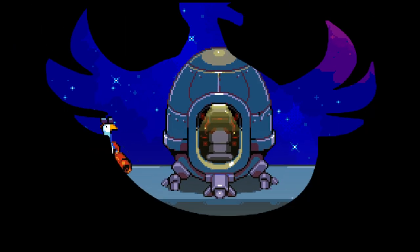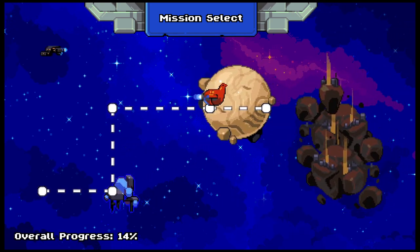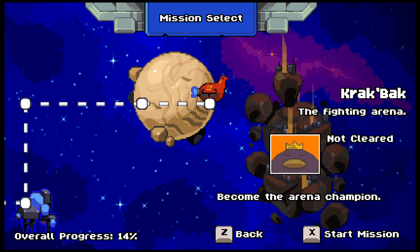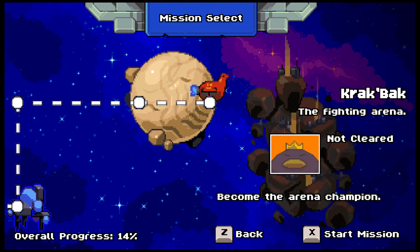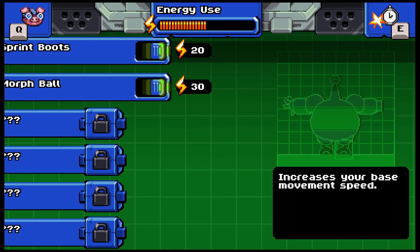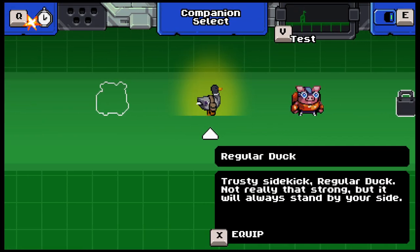Hello everyone and welcome back to Let's Play Mighty Goose blind, where we completed one part of Planet Sandbag. Apparently we have another part - Planet Sandbag the Crackback - so I suppose we'll give this a go. Become the arena champion! Let me just check if I have all this stuff unlocked in my armory. We have that activated, and our companion is gonna be regular duck.